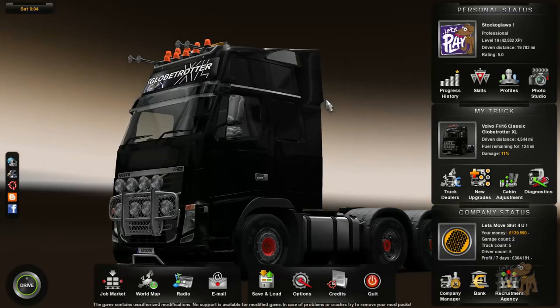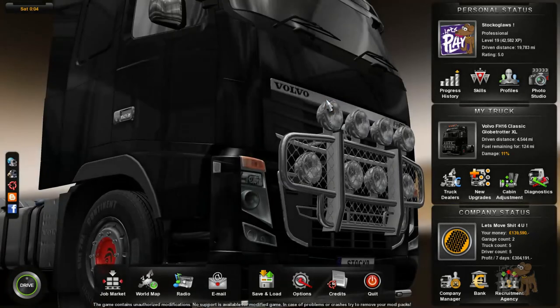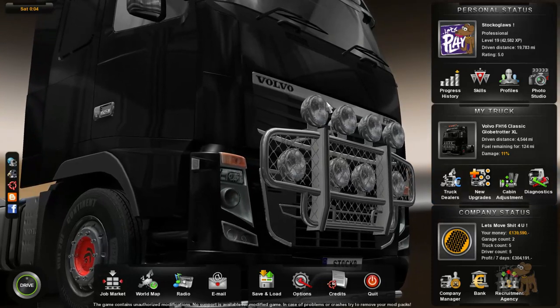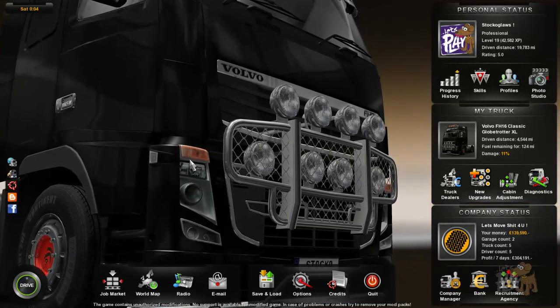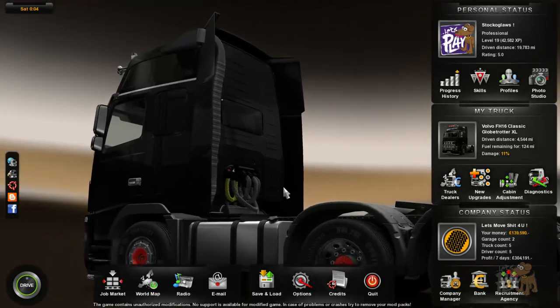Hello there, welcome to Euro Truck Simulator 2 with me Stocko Gloss. So, right where are we — basically we broke down in the snow in the previous episode. We asked the AA man to come and help us out, and he told us to go back to Plymouth and wait for the snow to clear. And that's exactly what he's done.